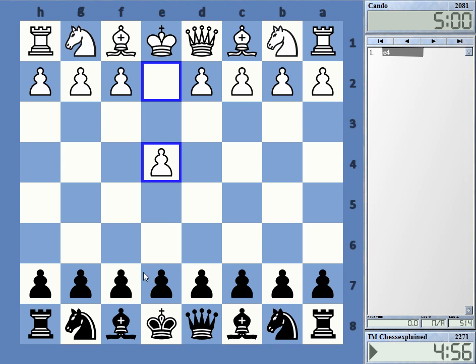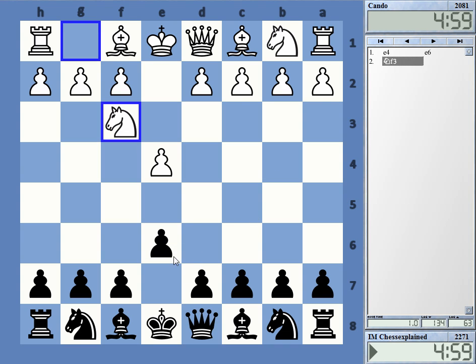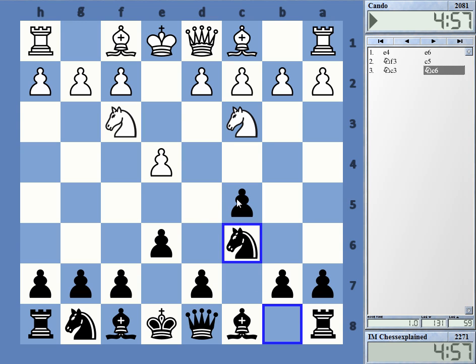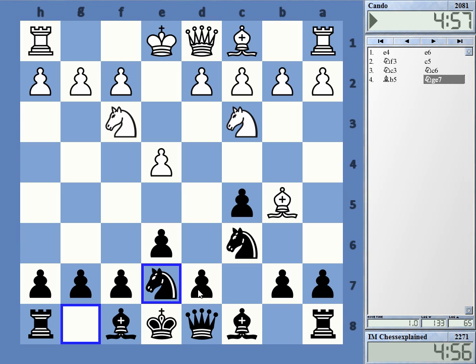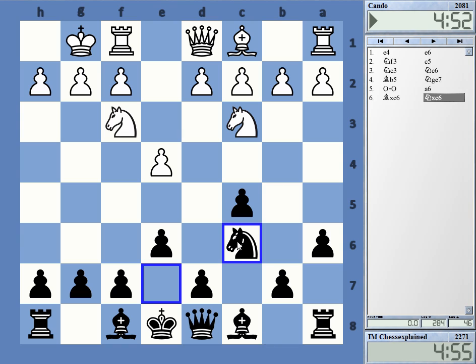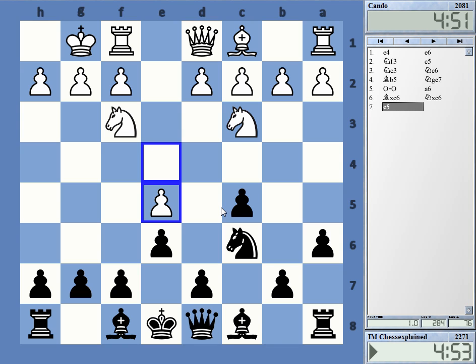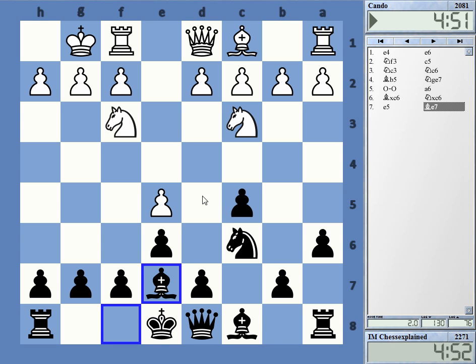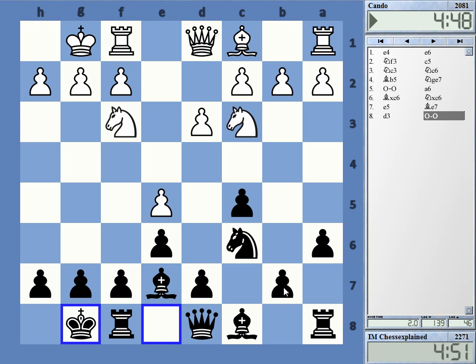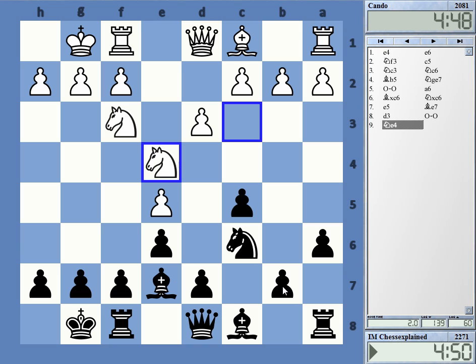Welcome to this video playing Cando. I wanted to play e5 actually. Let's go to an Assyrian — many possible openings here. So at least I got the bishop pair. e5 is a surprising idea.